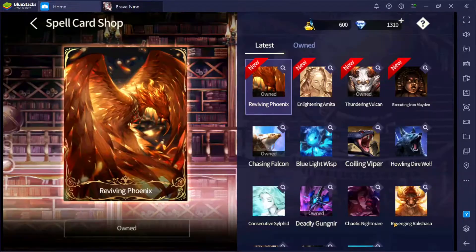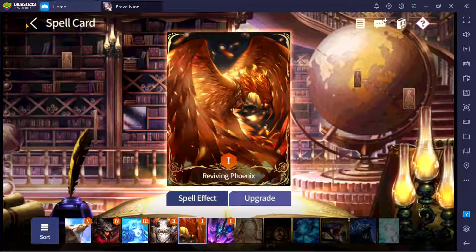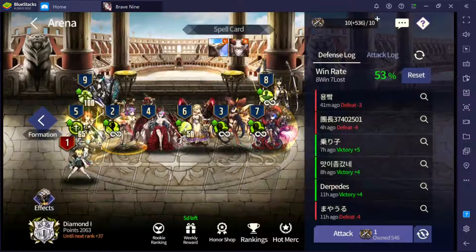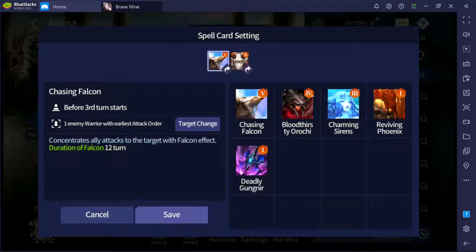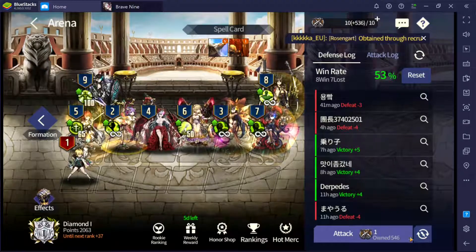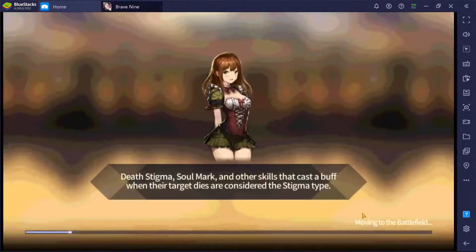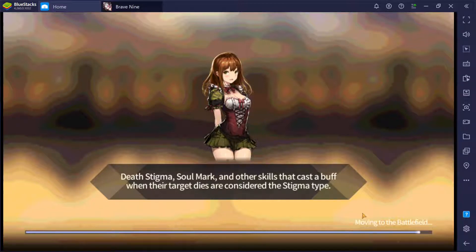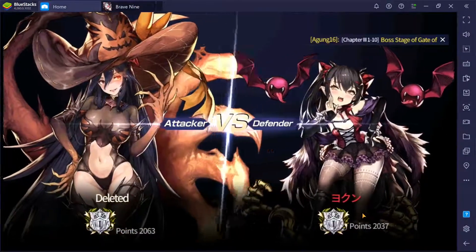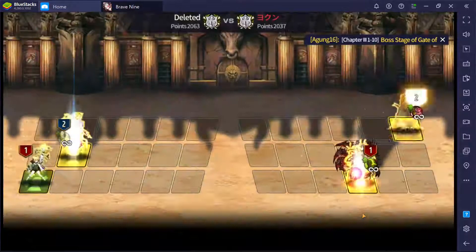Let's go see how this spell works — we can go to the arena. I'll swap my Vulcan for this spell, then go hit and see how it works. Based on my prediction, if my warriors die before the twelfth turn start, they should be revived.